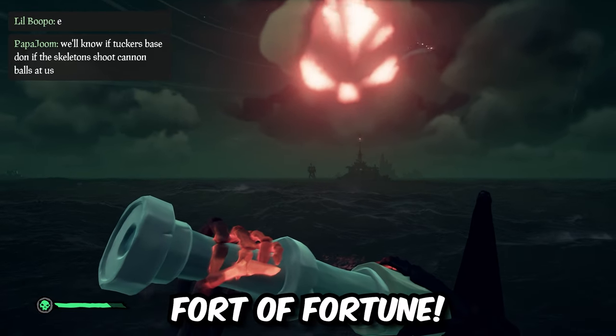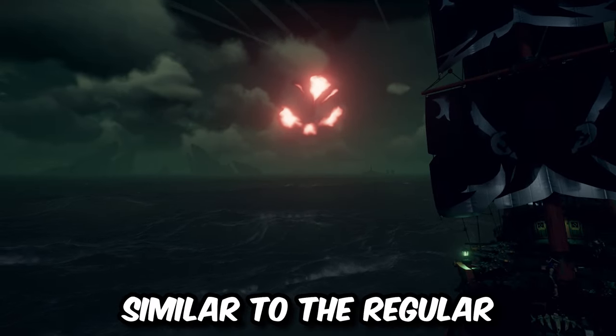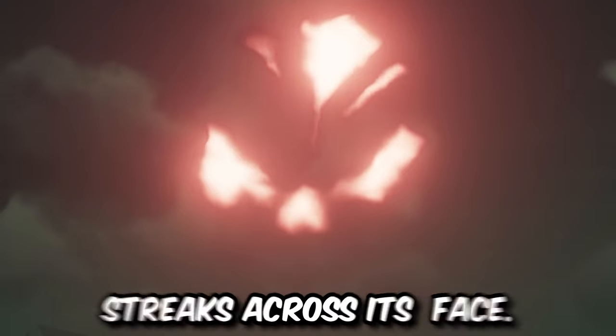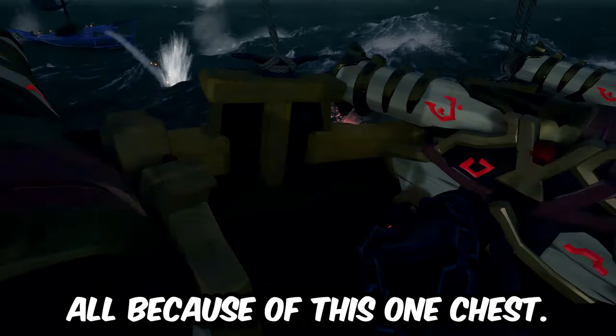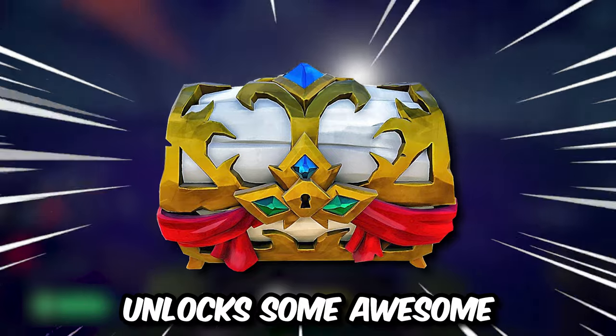Next up we have the Fort of Fortune. This world event can be seen from across the seas as the skull cloud is similar to the regular Skeleton Fort, but this one has orange eyes and some orange streaks across its face. The Fort of Fortune is still one of the most contested events in the entire game, all because of this one chest — the Chest of Fortune — which can be used for commendations and also to unlock some awesome cosmetics.